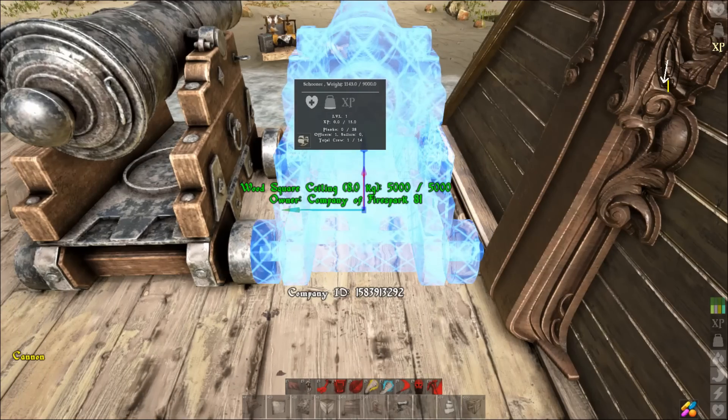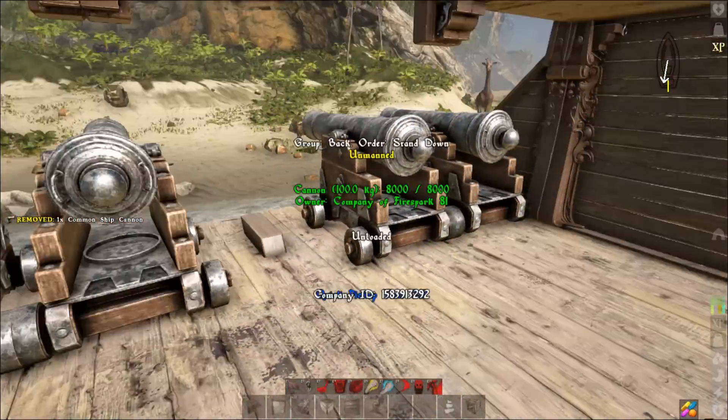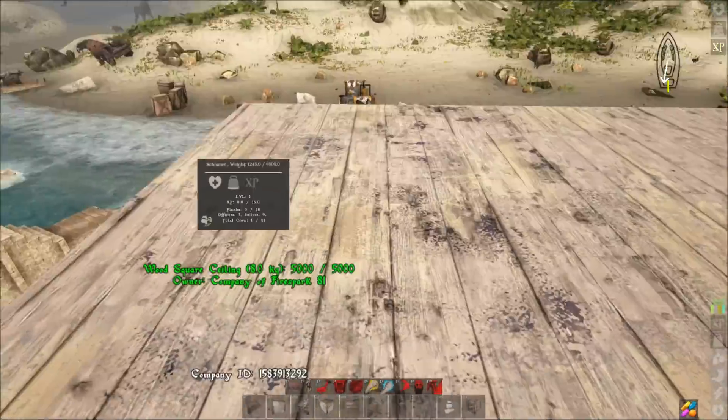Line the wheels up like that and there you go — you have four cannons on the back. Now we're going to go up to the top, and that's where we're going to put our ballistas.